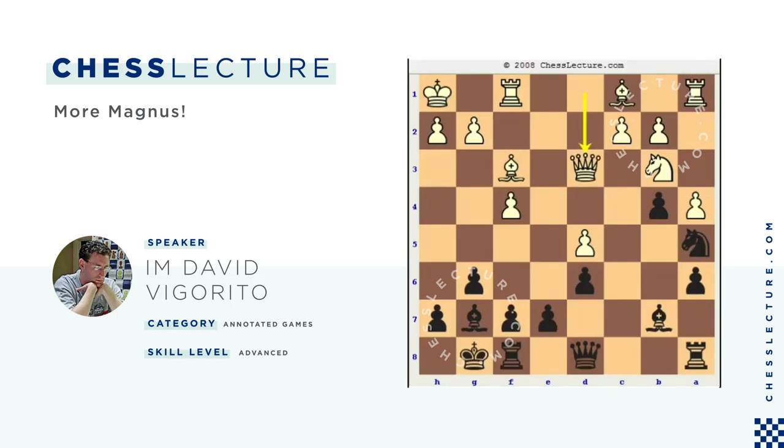Previously played was queen d3, and after rook c8, pressuring c2 and also introducing the possibility of knight c4, black has done pretty well. And Nispiano played c3 — a very odd move at first. I think he did this hoping to fight for the initiative, because the pawn is hanging, frankly. After b takes c, b takes c, Carlsen played a nice move here. If he plays bishop takes c3, which is doubtless playable...